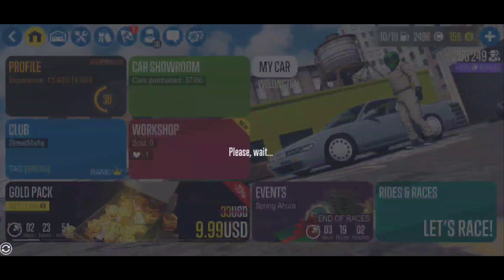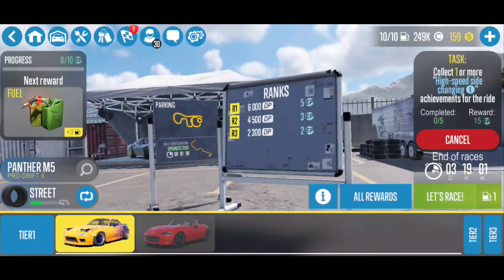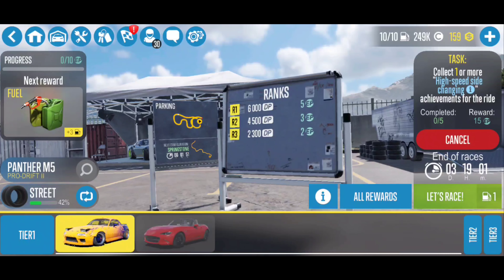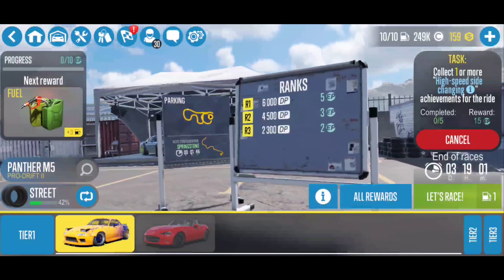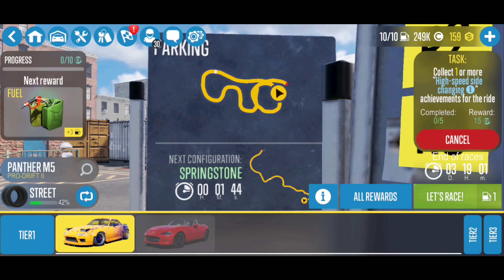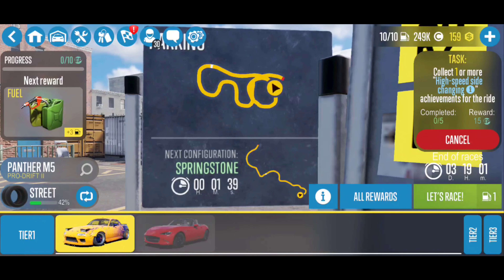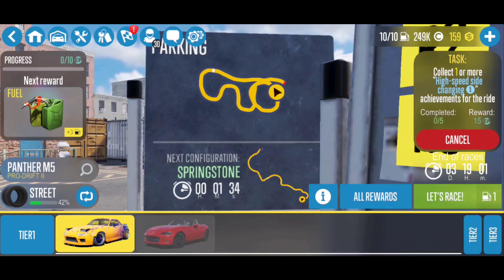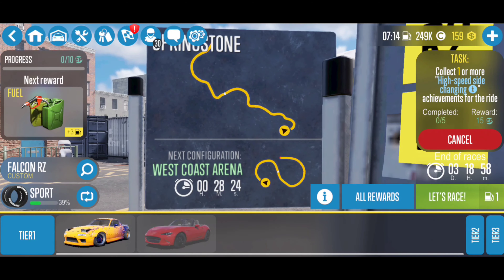These other two we get in the events. So we're going to look over here at the events — Spring Aura. Excuse me if I completely wrecked that name. So it's going to be a tier 1 through 3 available vehicles. The parking in the next configuration also lets us know that's another part of the update — it's going to let us know the next configuration and the amount of time, just like multiplayer.